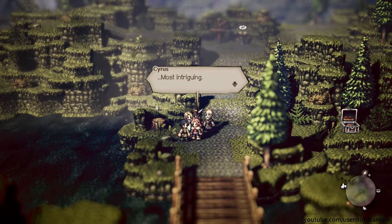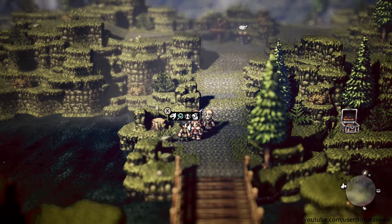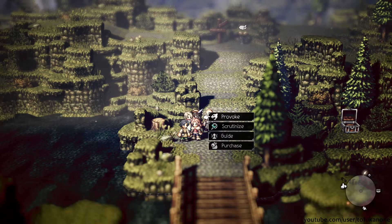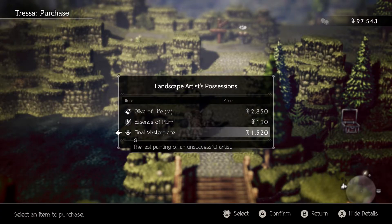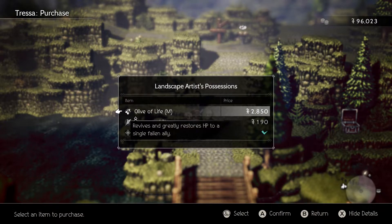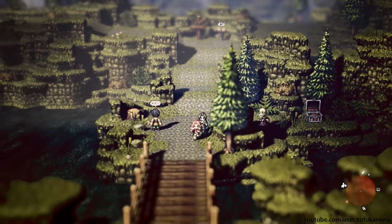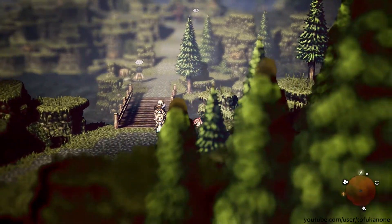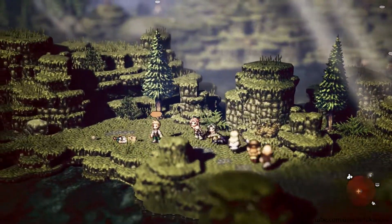We found a guy somewhere in town who wanted to meet this famous painter who was only drawing landscapes. I guess that's this guy and we could probably guide him somewhere. His final masterpiece — we can straight up buy it. I could steal it, but I have so much money it doesn't matter. We can probably give that to the guy interested in his paintings. Oh, guy with a side quest.